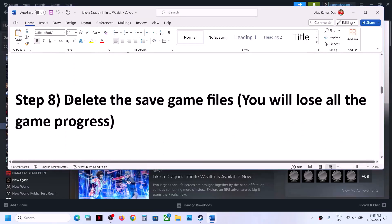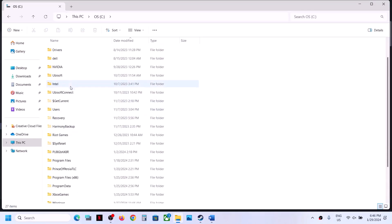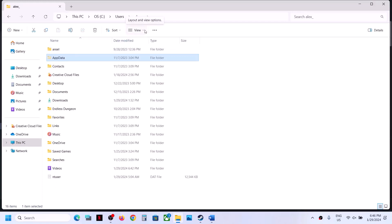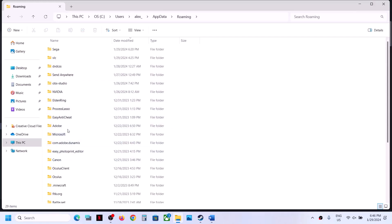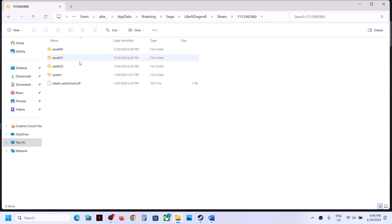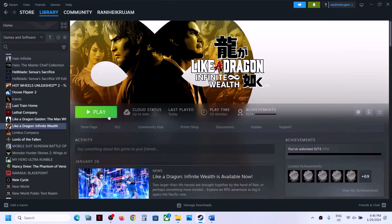The next step is to delete the save game files. Before you do this, be aware that you will lose all game progress and have to start from scratch. If you agree, open File Explorer, go to C drive, open the Users folder, open your username folder, then open AppData. If you don't see AppData, click View, select Show, and put a check on Hidden Items. Open AppData, open the Roaming folder, and if you find a Sega folder, open it. You will see the Like a Dragon folder — delete the complete folder. Right-click and click Delete. Once deleted, launch the game and check.